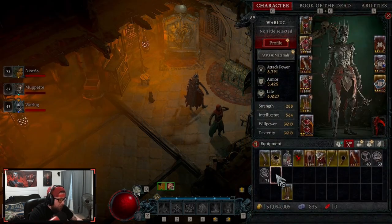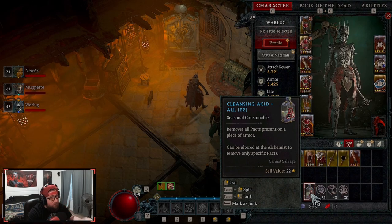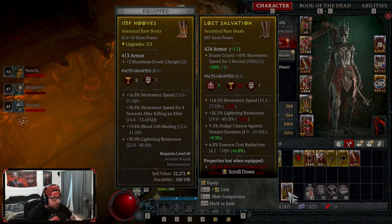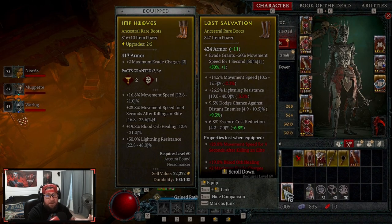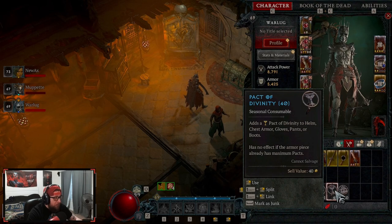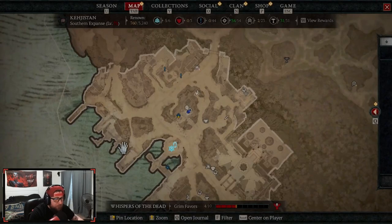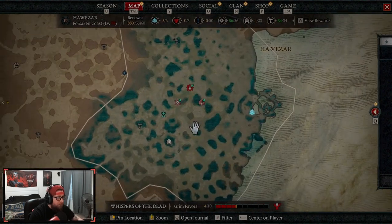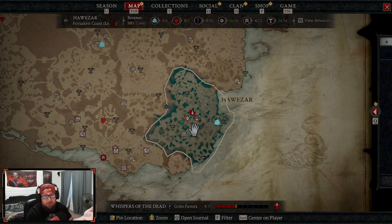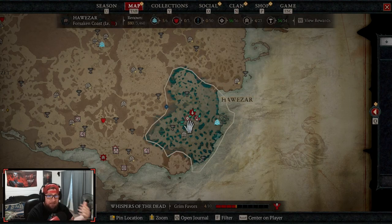So we have our three different packs. We have our Cleansing pack, which removes all packs from an item — you just right-click then left-click and it removes all the packs. Then we have Pack of Eternity, Pack of Divinity, and Pack of Ferocity. If you don't know where to find these, you find them in the Vampiric Hellтides by killing monsters, opening crypts, completing turn-ins from the Tree of Whispers — you can just collectively gather these things.